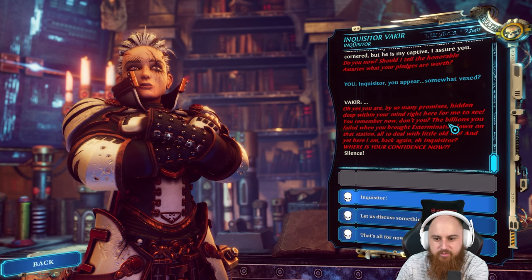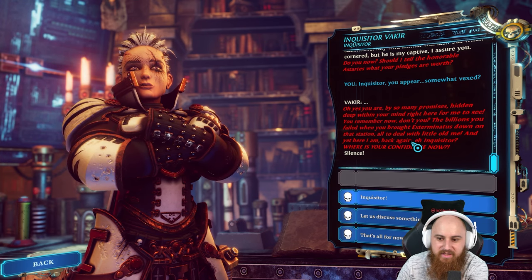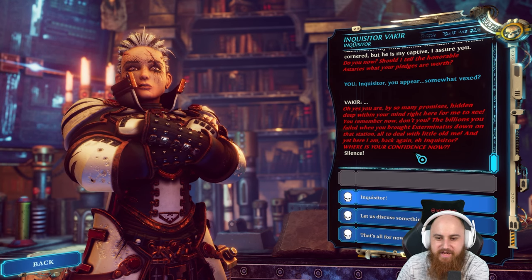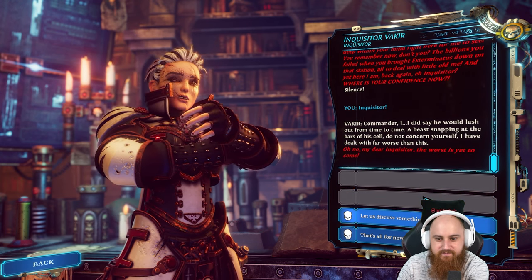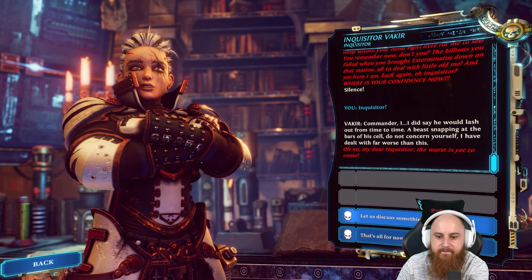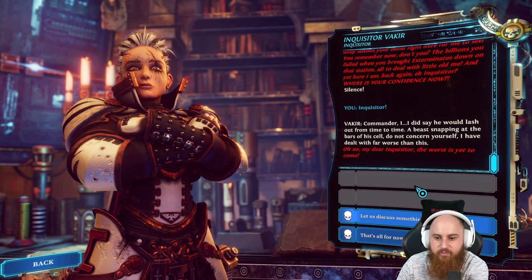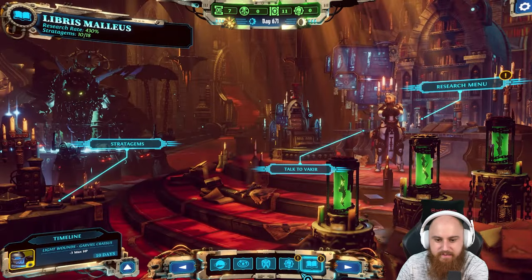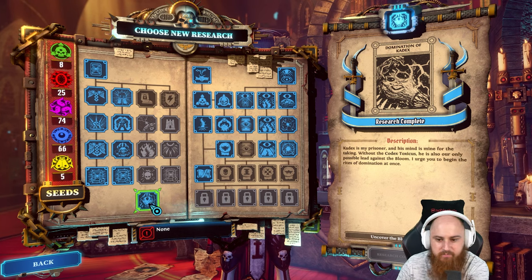The demon prince taunts: 'You remember now, don't you? The billions you failed when you brought Exterminatus down on that station - all to deal with little old me, and yet here I am back again.' The Inquisitor snaps back. 'I've dealt with far worse than this.' The demon replies: 'No, my dear Inquisitor, the worst is yet to come.' The Inquisitor dismisses this and returns to research.